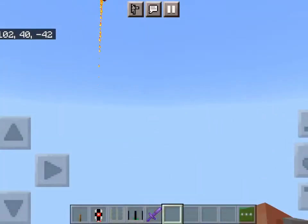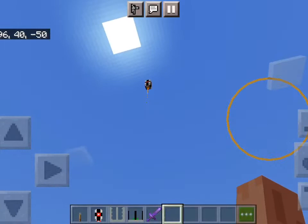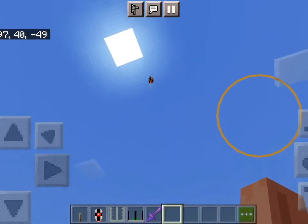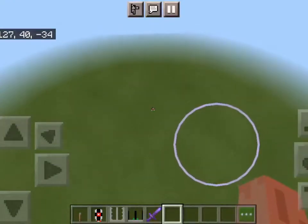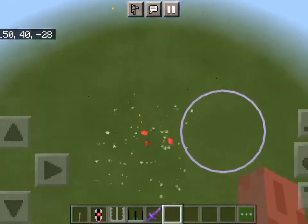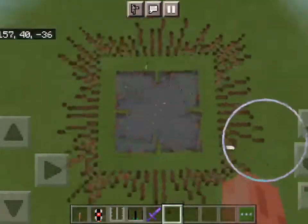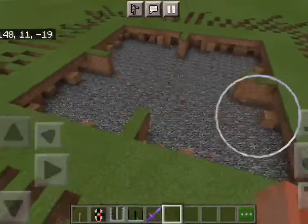The missile will launch with some really cool fire particle effects. It takes a second to launch — it's not like instant, which I kind of like. So what it's going to do is it's going to fly up there and it's going to disappear, and it's going to search the area for a marker. And if it finds it, it will launch down and make — as you can see — this huge explosion.